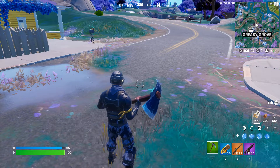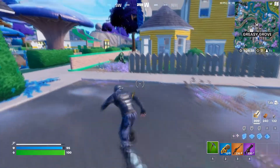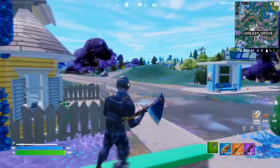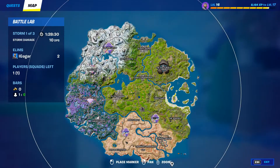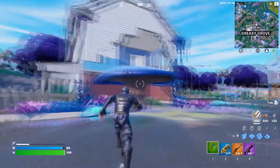Basically to do this challenge, I would suggest you guys land in the BGS location. You can do this challenge in two ways — I'll talk about the second way in a bit. The first way is to land in the BGS location and find a Port-a-Fort. There you go, there is one over here.